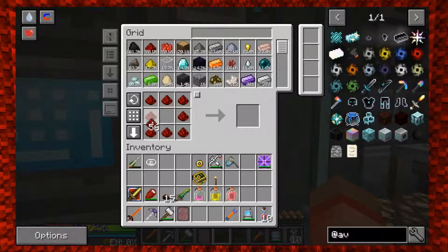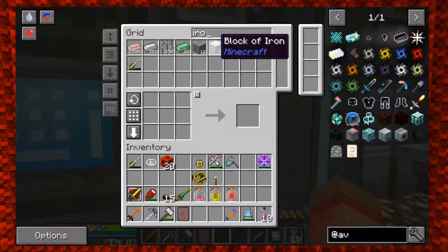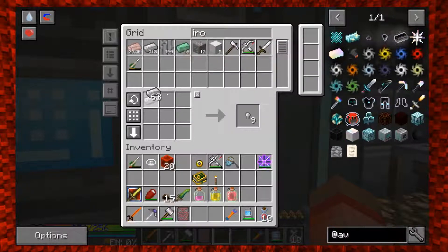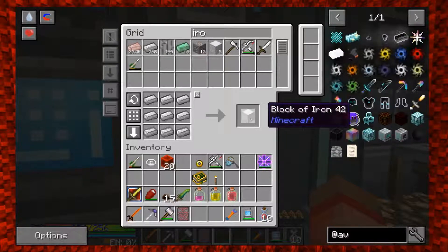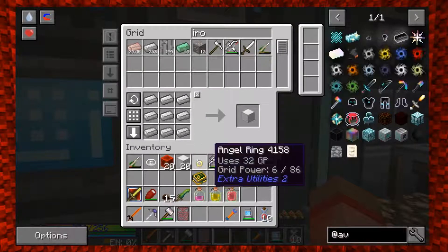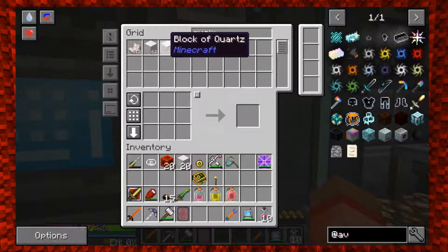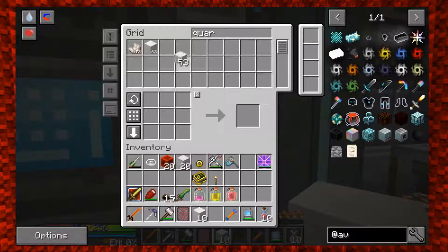20 blocks of redstone, okay. Block of iron - we need an iron chicken because we don't have a lot of iron. We have 377 - there are five iron blocks in here. Counting out: 20 blocks of iron. And then 10 blocks of quartz - not in a chisel. That should be it.